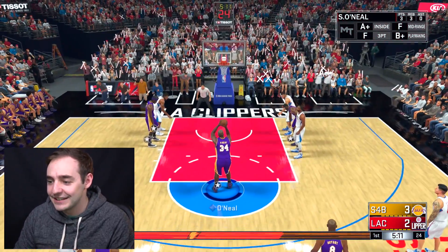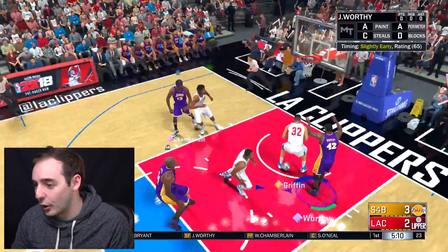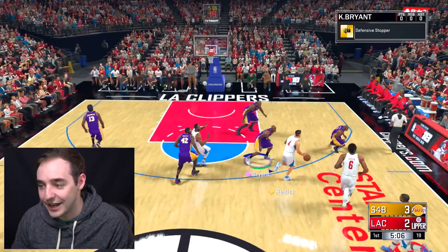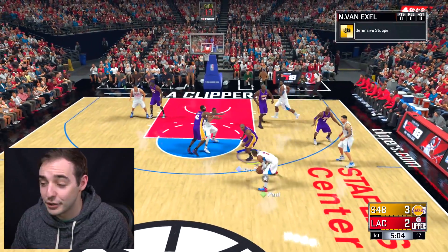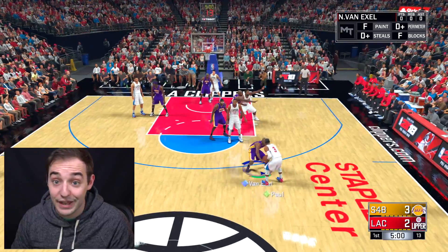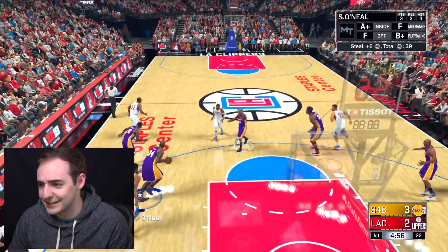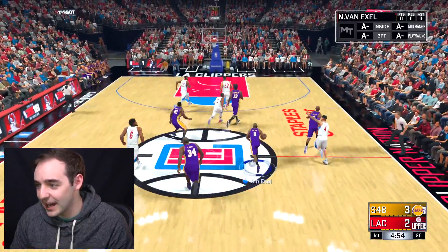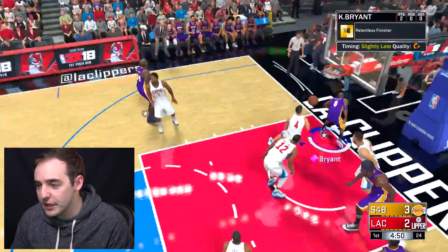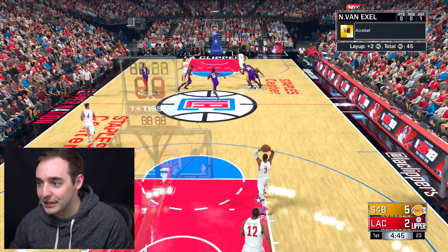All you have to do is hold down the triangle button, then hit the circle button once he cuts, and then throw up a shot. You could probably pass it to someone else and throw up a shot too. Look at Shaq getting the steal - he's doing everything out here. Can we find Kobe going to the basket? Kobe Bryant, can you finish? There you go! Good stuff. We do have to get the win, you can't be taking L's out here.